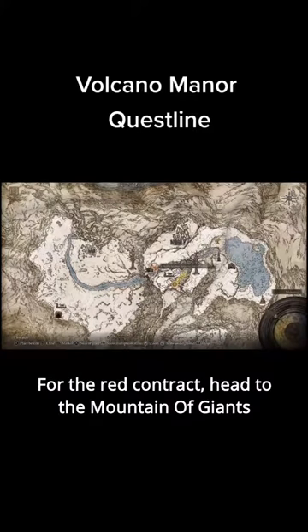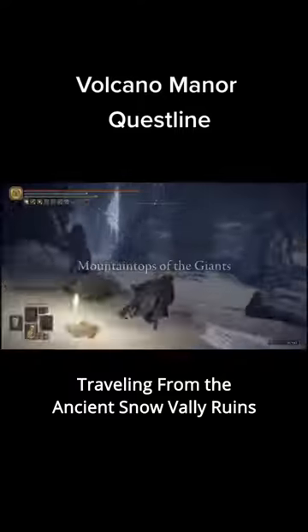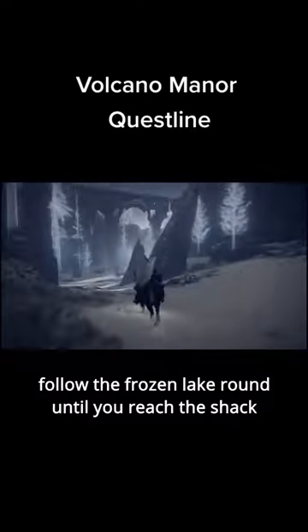For the red contract, head to the Mountain of Giants. Traveling from the ancient snow valley ruins, follow the frozen lake round until you reach the shack.